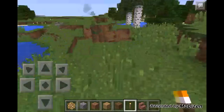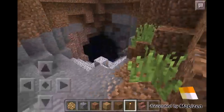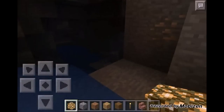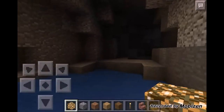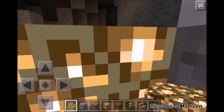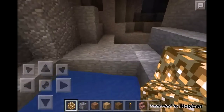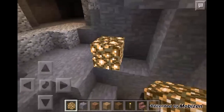Let me just go in here and place some glowstone because it's brighter. There's some iron here you can pick up along the way, and some coal — pretty good. I'm actually going to fly for this because I don't like the water. So yeah, just keep going straight.